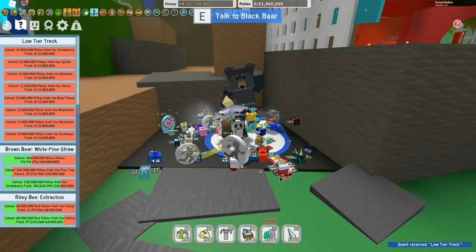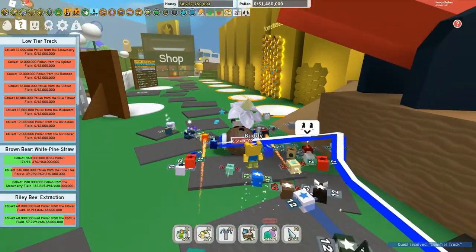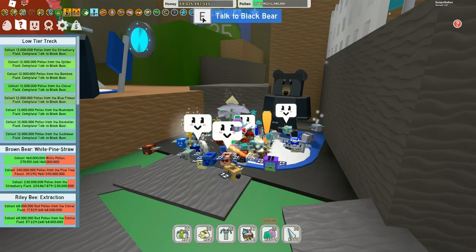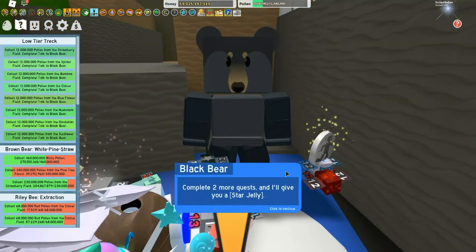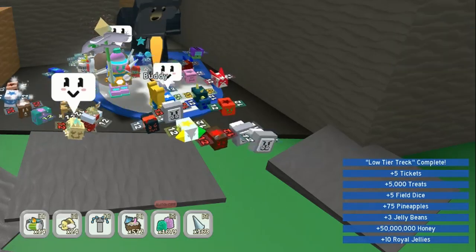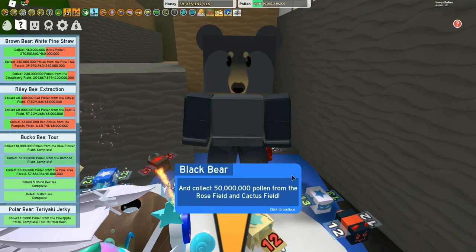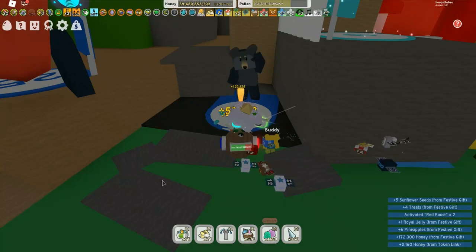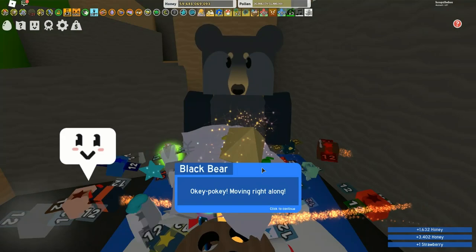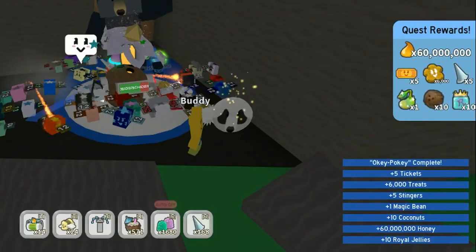The next one is called 'A Low Tier Trek' — all the fields in the low tier, 12 million of each. Not too hard; use the boosters where possible. The rewards are field dice, jelly beans, and tickets. Don't forget to use those field dice because you can only have 25, and if you don't use them they'll get wasted — use them to get your field boosts. The next one is a quick one: you get some stingers and five tickets.